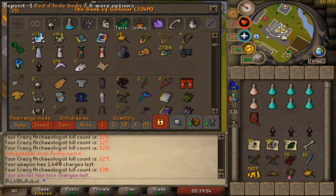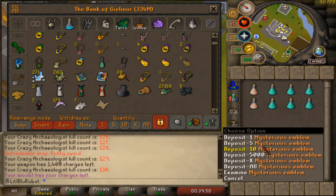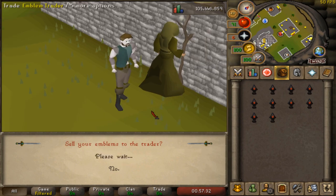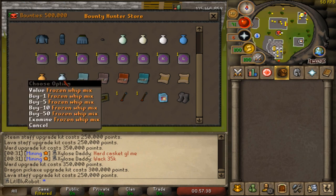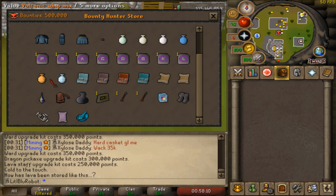After that trip killing crazy archaeologists I still have a few more to kill, but as you can see we now have 10 emblems, which is pretty cool. So let's turn in our emblems. There's half a million points, and that means we have enough to get one of the whip mixes, but I don't really know which one I want. All right, let's see - heads is lava, tails is ice. Let's try and catch this - tails, tails ice. We're going tails, we're going ice please.